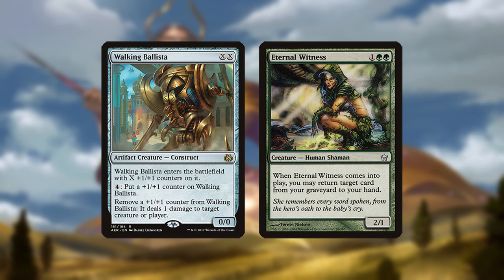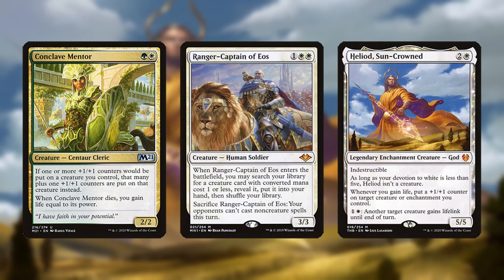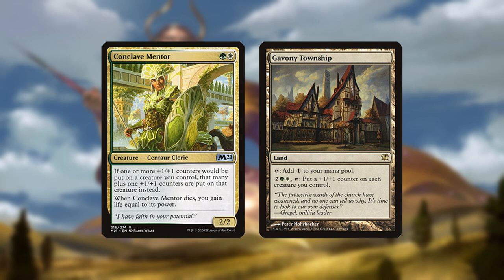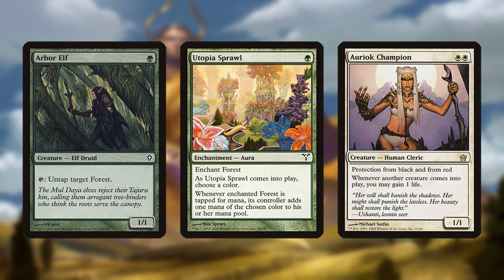Skyclave Apparition is removal against any number of threats and hate pieces. The deck wants either 2 Ballistas or a card like Eternal Witness to rebuy it if it gets countered, or since you'll sometimes want to cast Ballista pre-combo turn. Although the combo is the deck's main game plan, it can also potentially win via mid-range creature beats using Ranger Captain, Conclave Mentor, and Heliod if it gets turned on. Gavany Township is sometimes played as a way to enable this and is especially good in combination with Conclave Mentor, however it may not be worth it since the deck is very color hungry, including Arbor Elf, Utopia Sprawl, and many double white pip cards such as Oriok Champion.